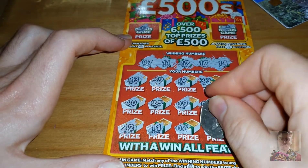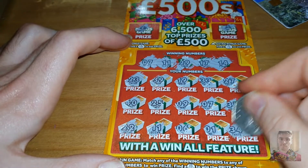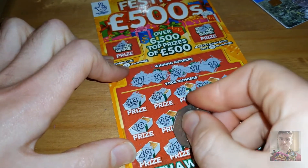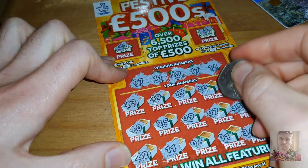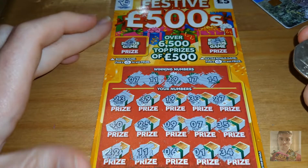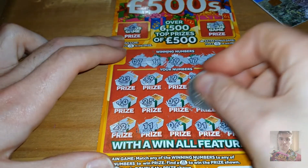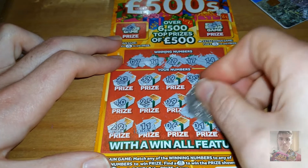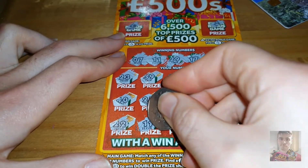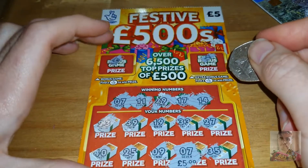Number six — no. Number one — no. And 34. So we've got the matching 11 and the matching number seven. I'd be happy if it was ten pounds each — if it was five pounds each it would be very disappointing. Five pounds there and five pounds there. Awful result again.